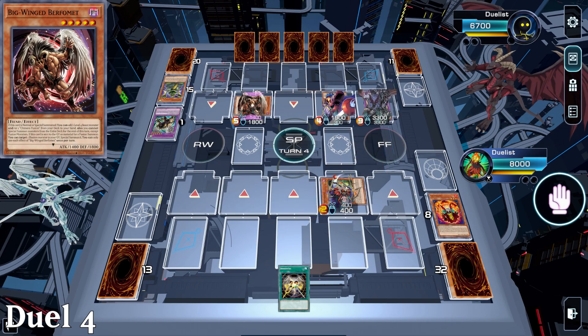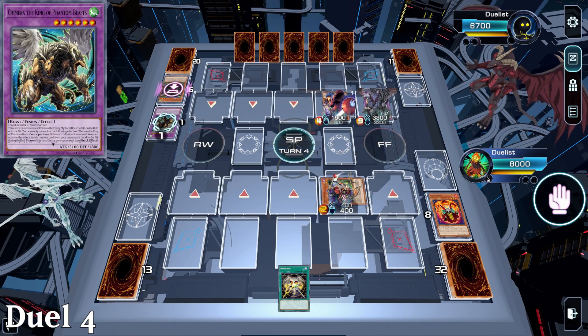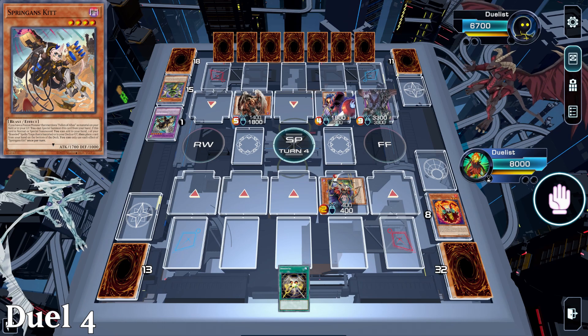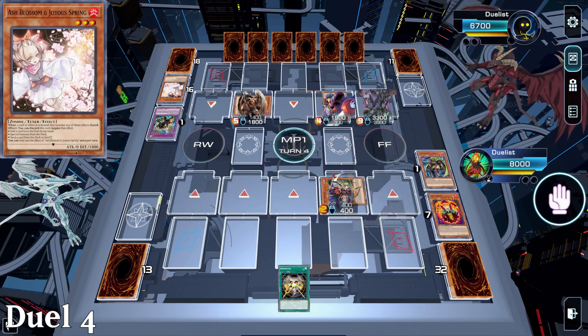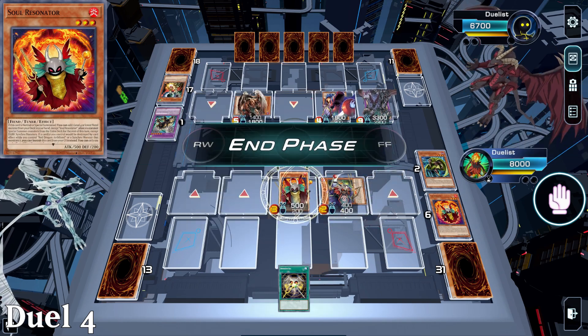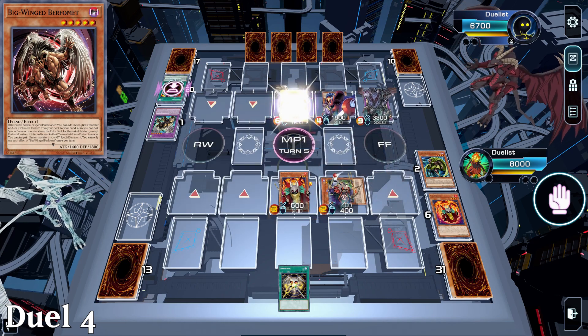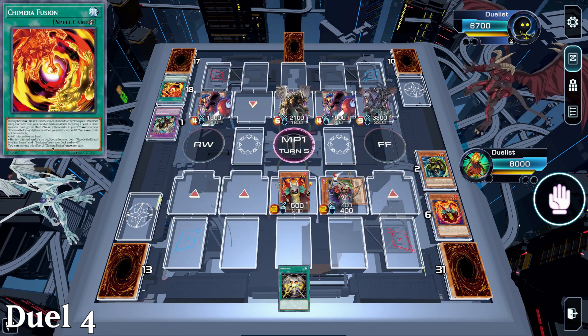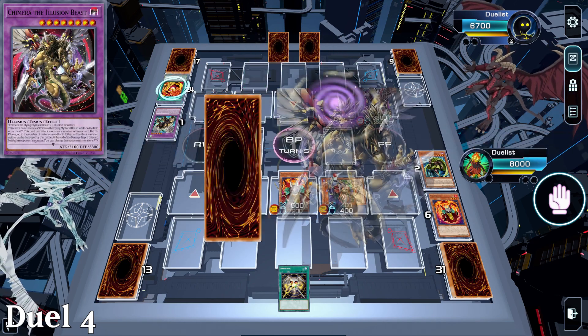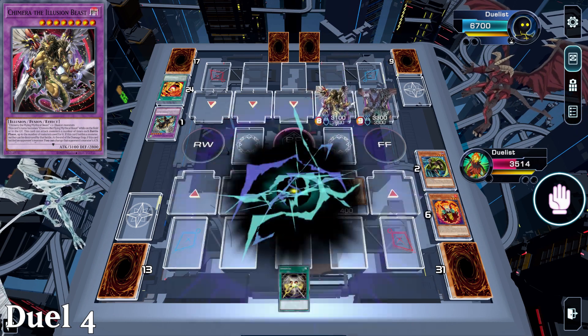Match 4, going second against Chimera. Long story short, they so thoroughly shut me down that I do nothing for the entire game — partly because I don't read the cards, and partly because they have so much gas. Several negates, hand rip, stopping searches, and I just didn't have the right levels to make Red Dragon Archfiend. This deck will suffer if you have to play with Hot Red Dragon Archfiend, as almost none of the support applies to it. GG's to this guy — he clearly knew his deck.